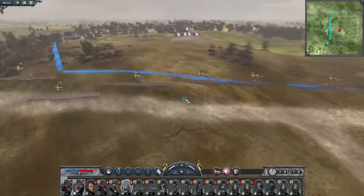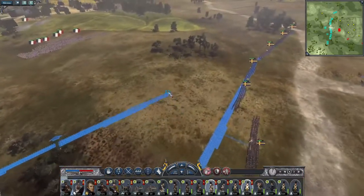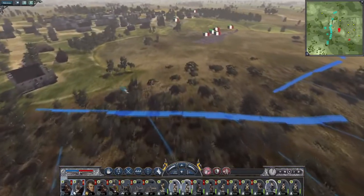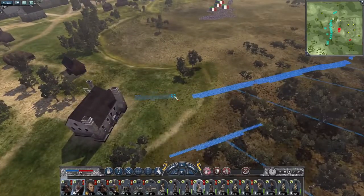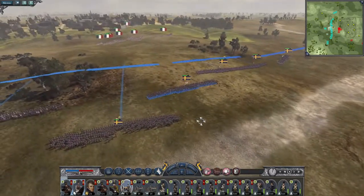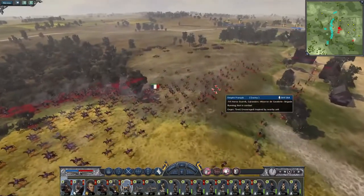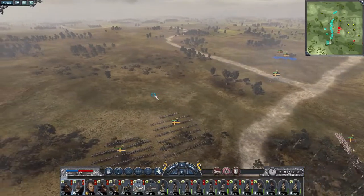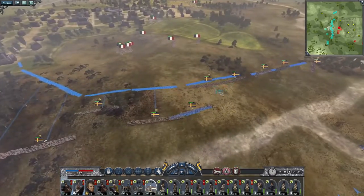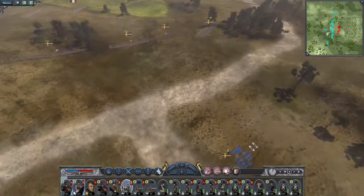The militia are falling back, which is useful. Let's form a solid right flank. I'm not going to take that house — I don't want to dig in. On the left, my howitzers are in position, so let's get them to unlimber. The enemy cavalry pulled back. My 12s might end up trying to go all the way out to the right flank. Howitzers — okay, they are firing.